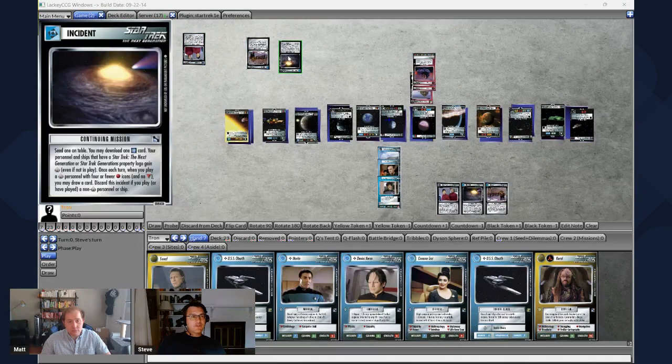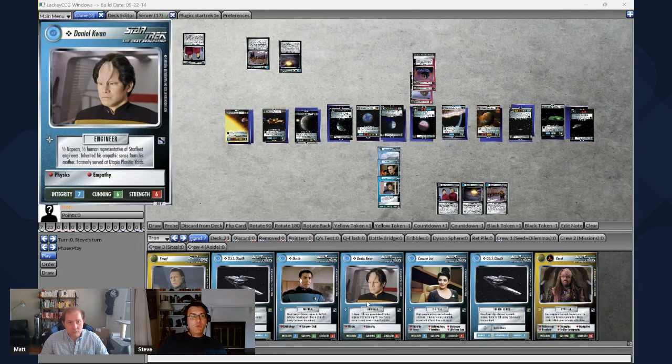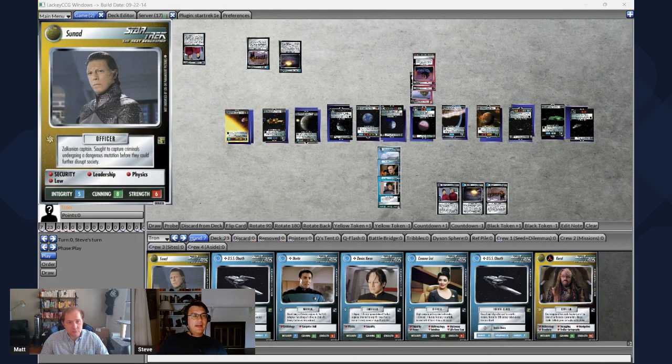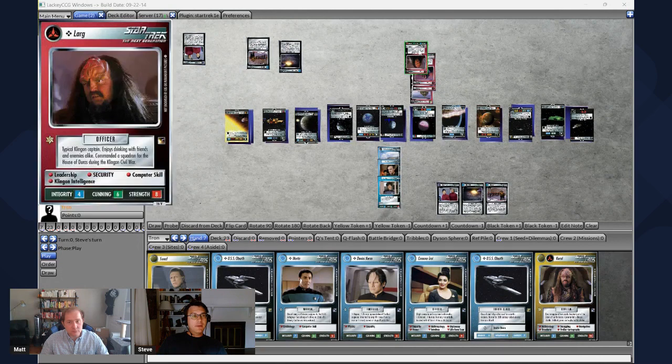First thing I'm going to look at is this card, Continuing Mission. It says that once every turn when I play a Next Generation personnel — one who has Star Trek: The Next Generation in the top right corner — whenever I play one of those people with four or fewer red skill dots and no downloads, I can draw an extra card. I think a lot of the personnel in both of our decks are going to be qualified for that.